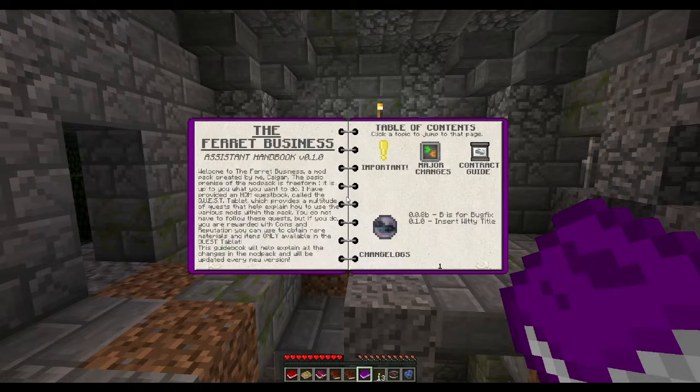Let's open the Ferret Business Guide. 'Welcome to The Ferret Business, a mod pack created by...' The basic premise of the mod pack is free form — it's up to you what you want to do. There is an HQM quest book called the Quest Tablet which provides a multitude of quests that help explain how to use the various mods within the pack. You don't have to follow these quests, but if you do you are rewarded with coins and reputation. We have: Major Changes, Contract Guide, B is for Bug Fix, and a witty title. Let's go to Contract Guide.